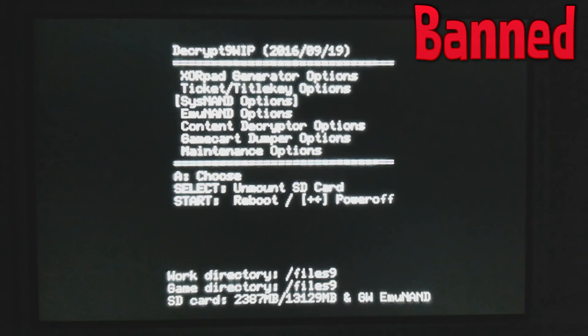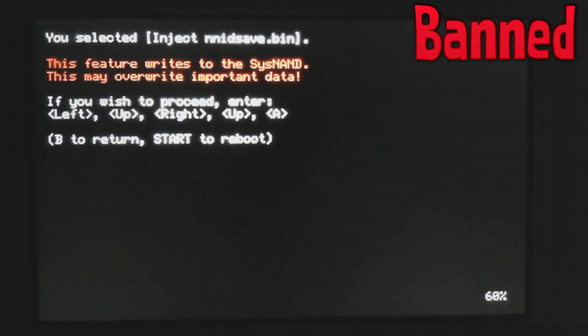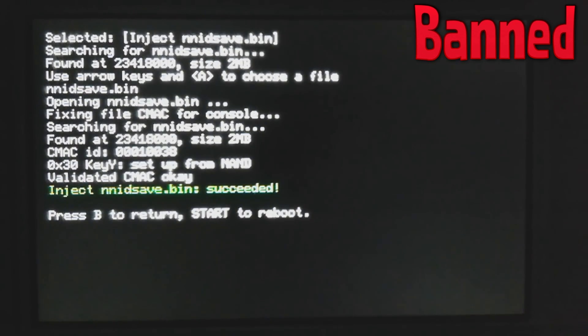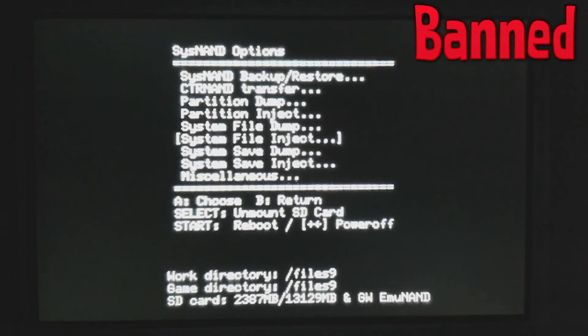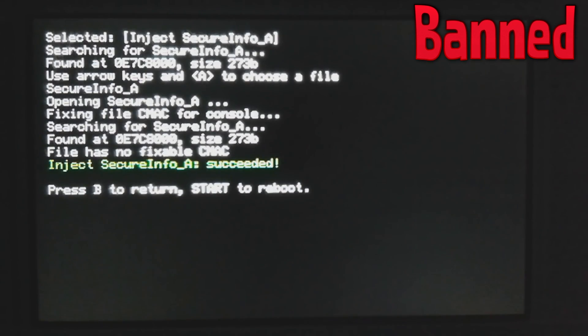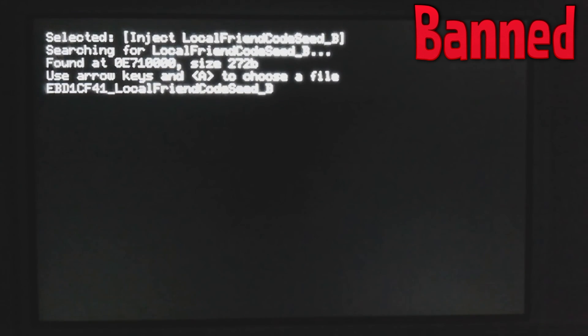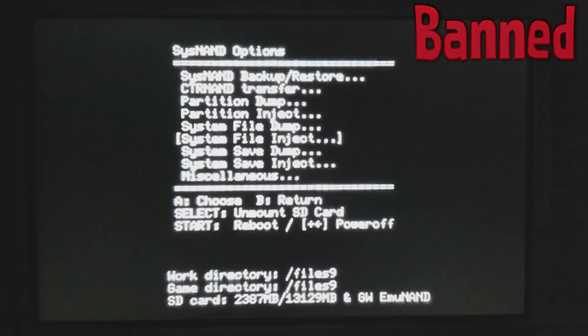Boot into Decrypt9 the same way you always do. Now choose which NAND you want to unban — if you use Gateway it'll probably be emuNAND, and if you use Luma it'll be sysNAND. Choose which one you want to unban and then do System Save Inject, then click Inject NNID save.bin. Press the key combination and complete the injection. Once it's done, go back twice into the options menu for whichever NAND you chose, go into System File Inject, then Inject SecureInfo_A, press the key combination, and the file should show up — press A to inject it. Go back and repeat the same thing for LocalFriendSeedB. Make sure you inject the right one — you can use up and down on the D-pad to change the file. Once that's done, everything is set. You should be unbanned now.